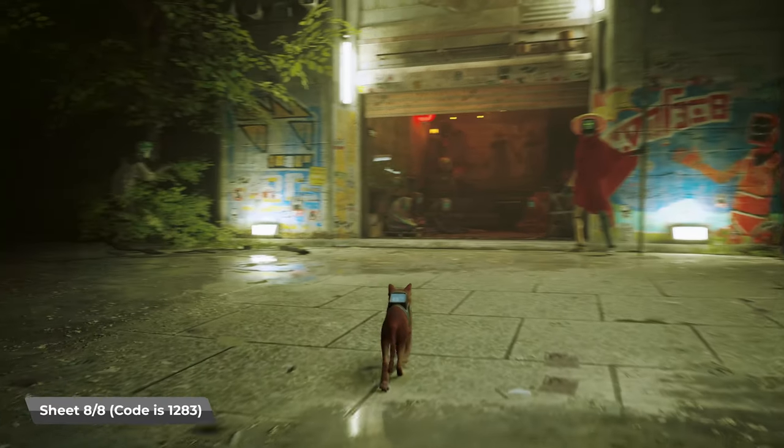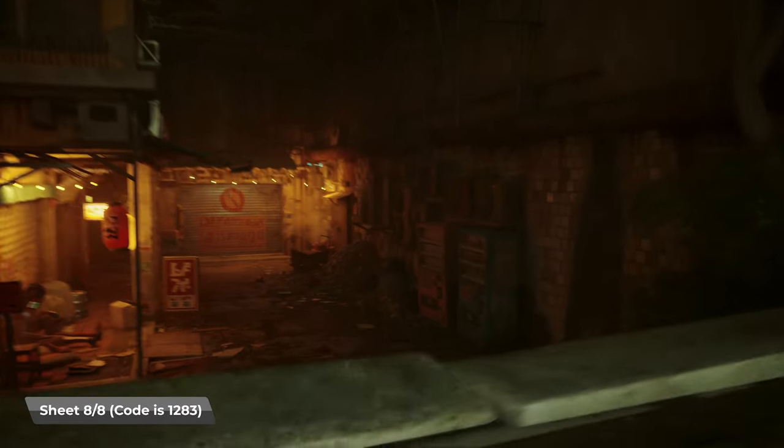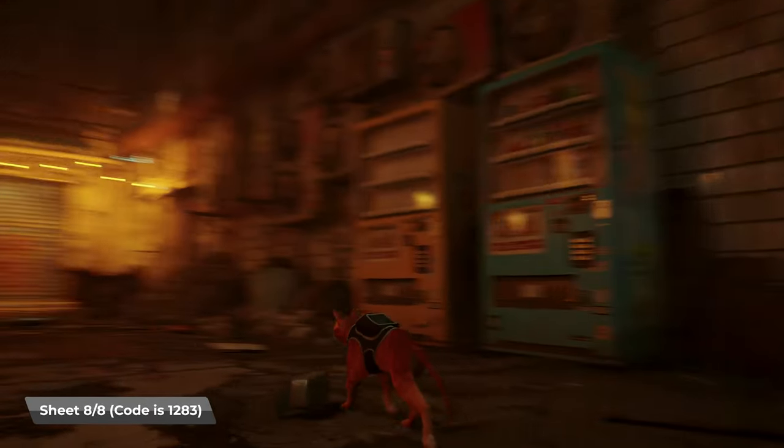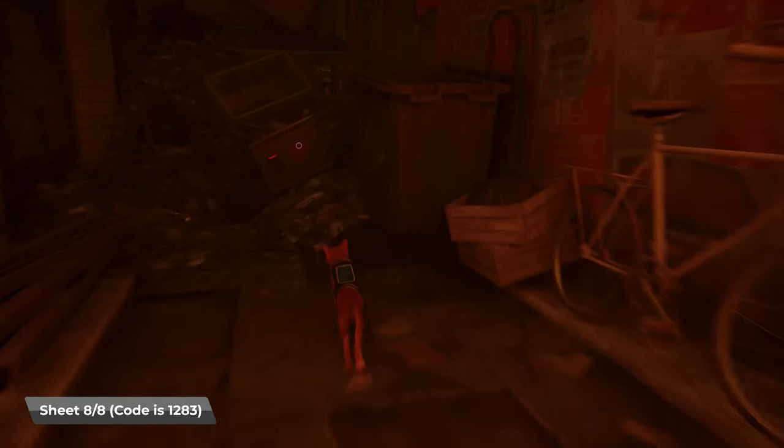In this video, I'm going to show you how to get the music badge in Stray. We need to collect eight pieces of sheet music and return it to the musician — he's just to my left, just off screen. And once we've done that, we will earn a trophy called Meowlity.